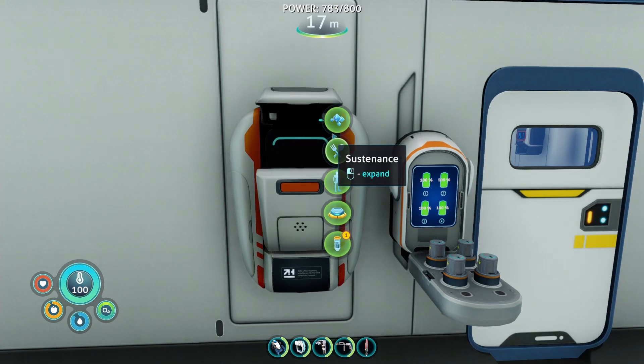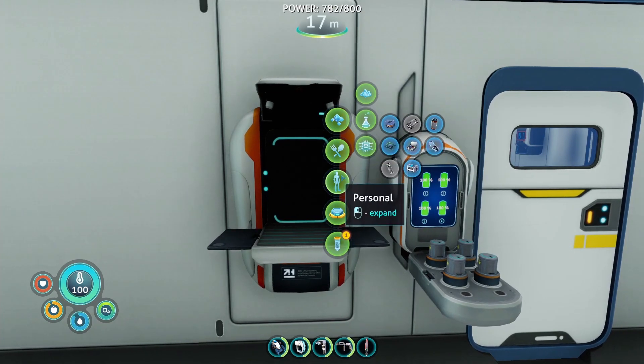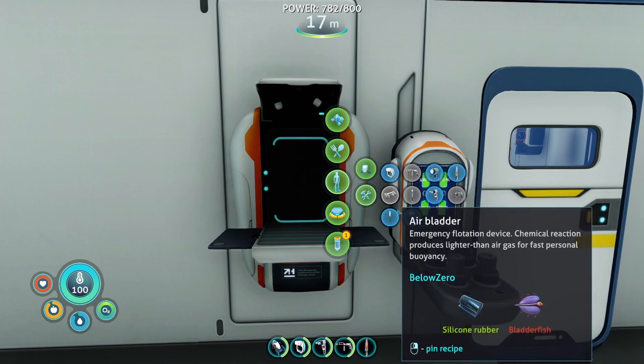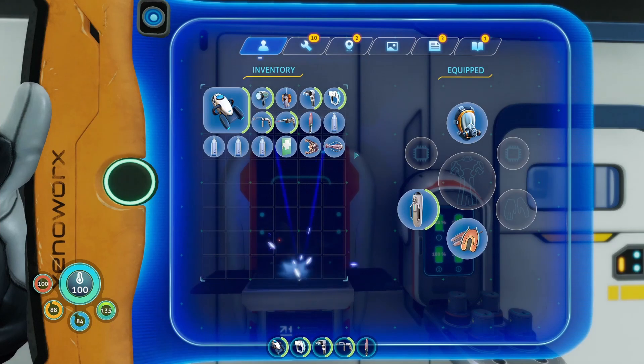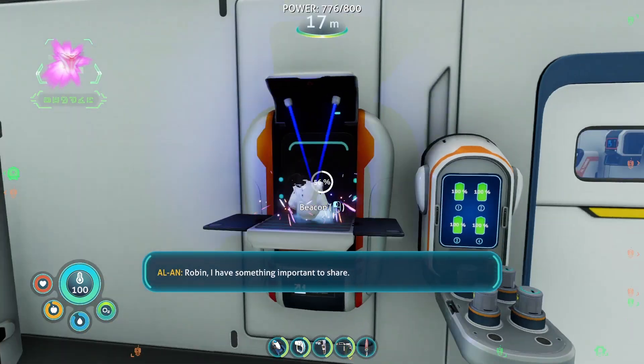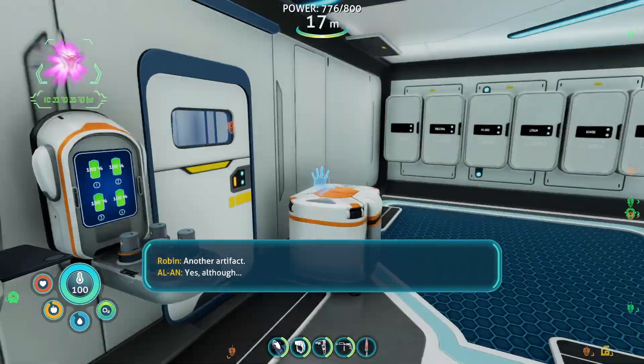So I'm going to check my inventory. I'm not carrying anything, but I can make all sorts of things with what I'm not carrying. I can just make a beacon right now — I'm not carrying copper and titanium, but I can make beacons. I'll save it for the video.